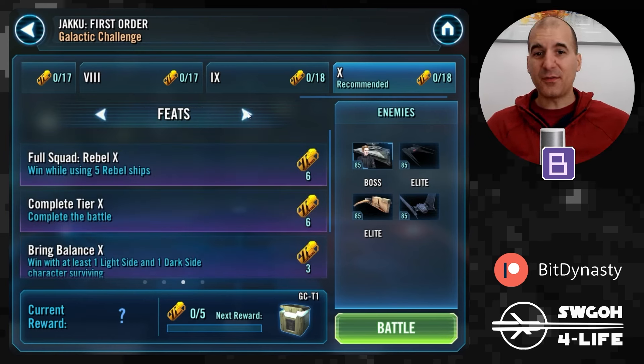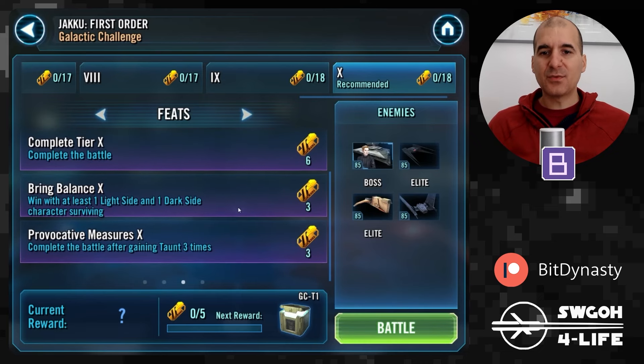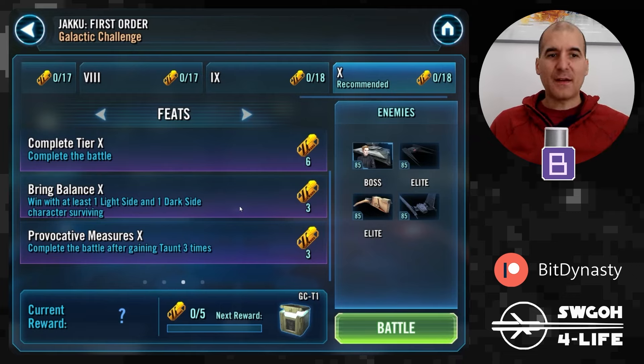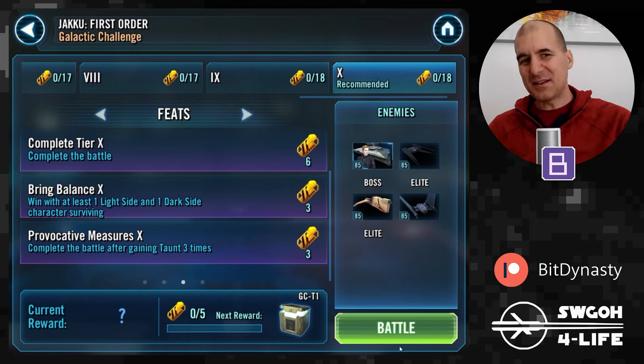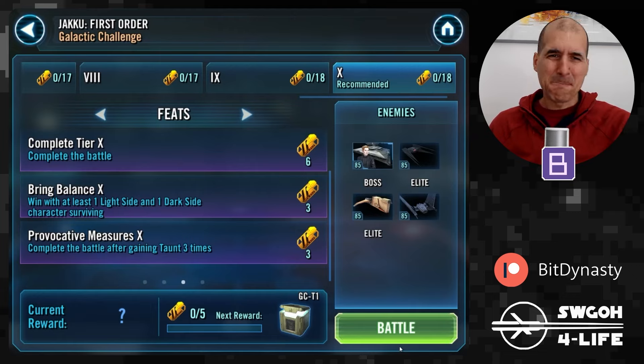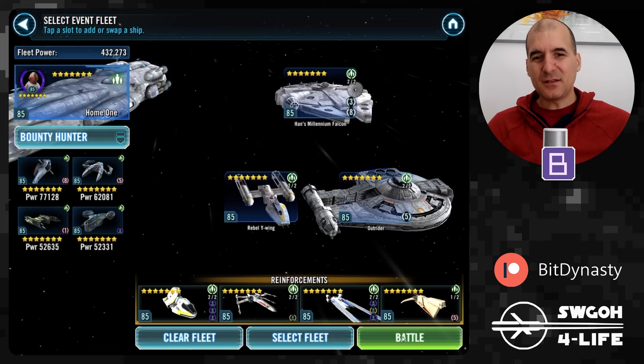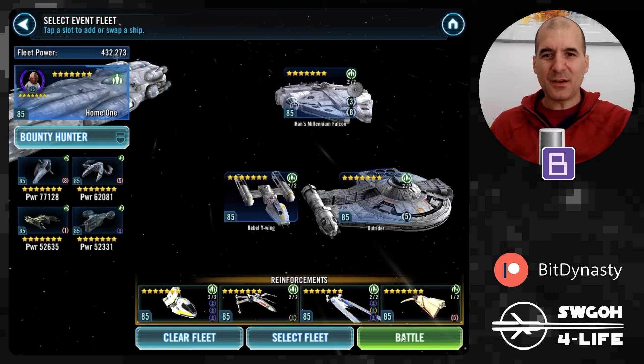The feats are pretty straightforward: win while using five Rebel ships, then Bring Balance — win with at least one Light Side and one Dark Side ship surviving — and finally complete the battle after gaining Taunt three times. No evasion feat, nothing too crazy. You will notice there is a Houndstooth in the battle — since when is Houndstooth First Order? A bit of a funny challenge, but hopefully we can deal with it.